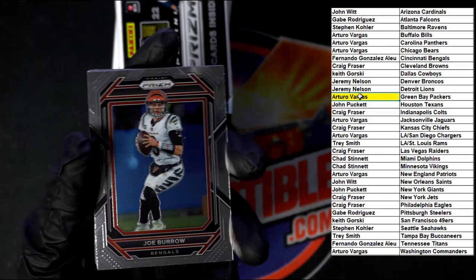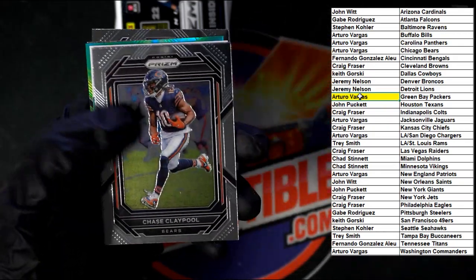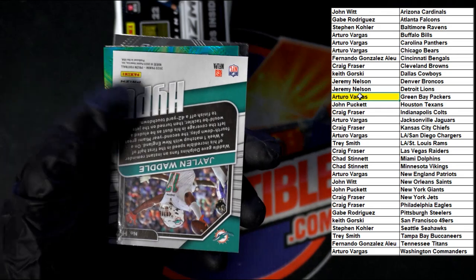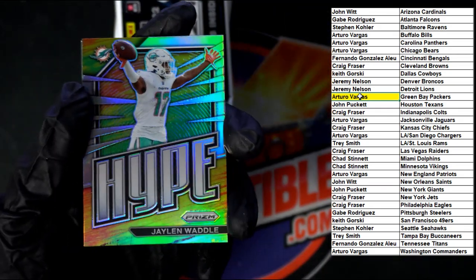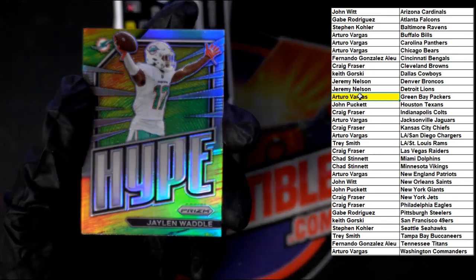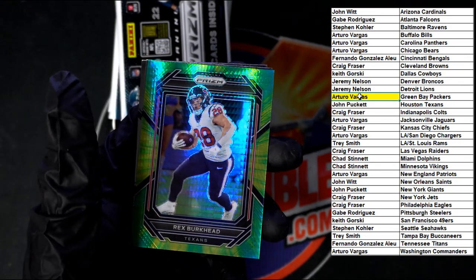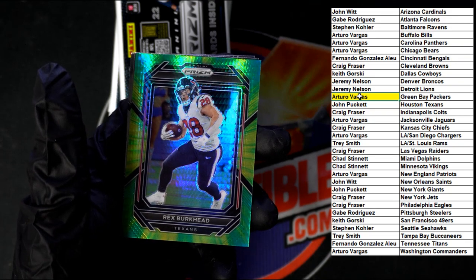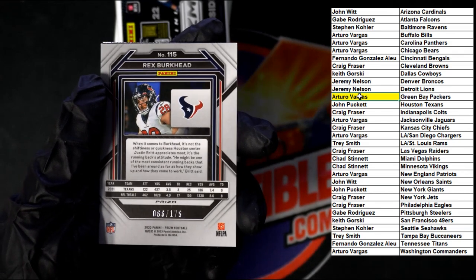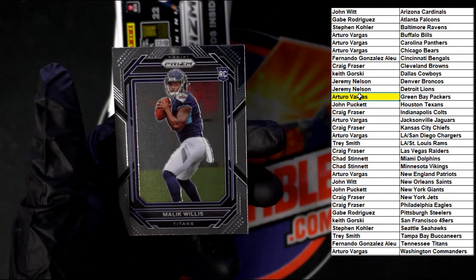Starting off with a little Burrow action. We got Pitts, Allen, Claypool, Welker. Oh — Jalen Waddle hype! Oh my Amari — going to Chad S. Behind that Burkhead for the Texans — going to John Pete. That is 66 of 175. We got Snoop again and Malik Willis — very nice for the Titans.